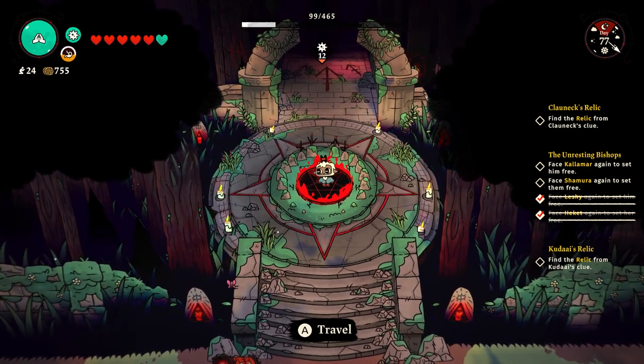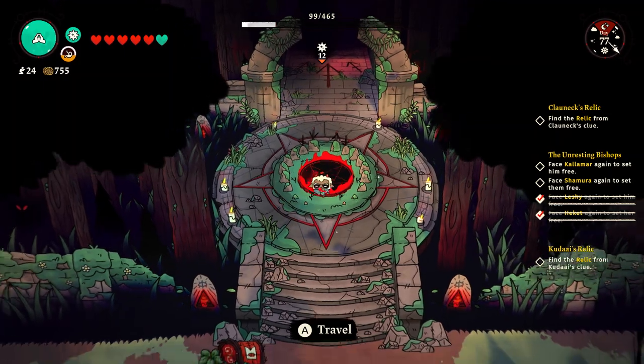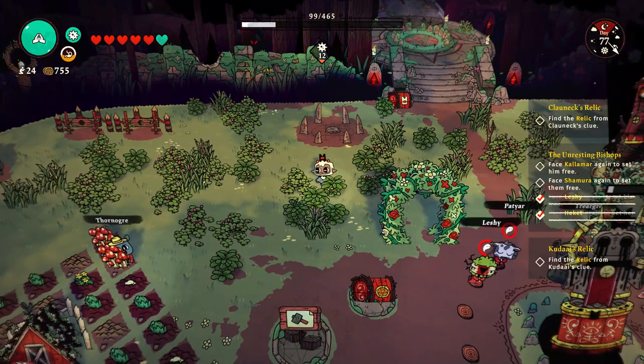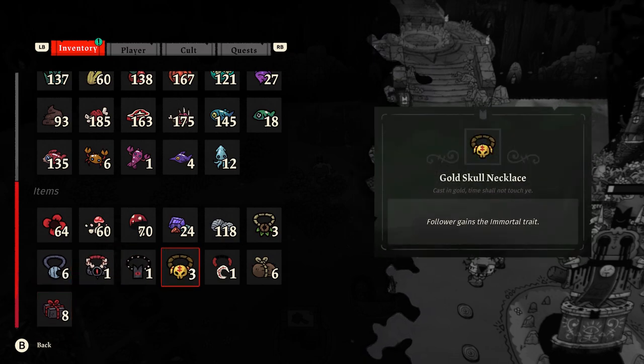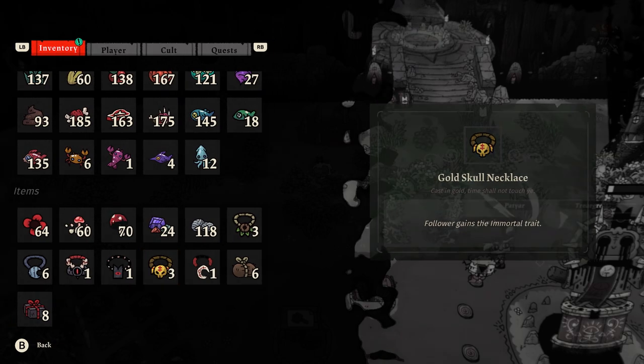Today I'm going to show you a super simple duplication glitch in Cult of the Lamb. Here's what you need to do to get started. First, find an item that you can drop on the ground. What I'm going to do is duplicate some necklaces. I'm going to do the Gold Skull necklace because that's the best one. Any of the necklaces work.